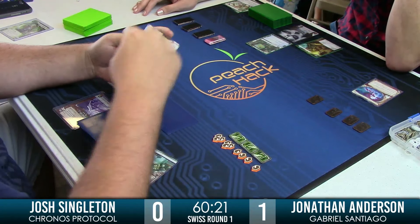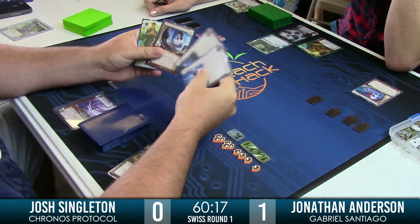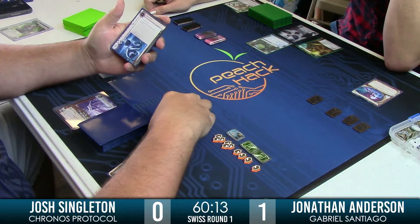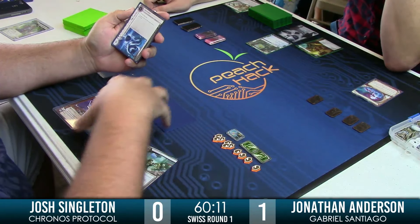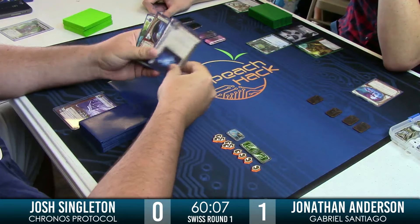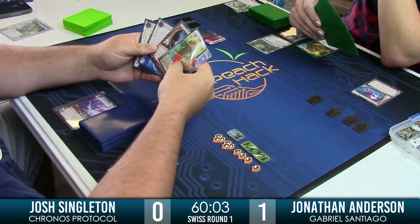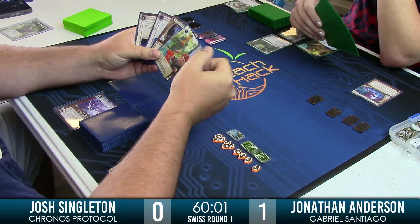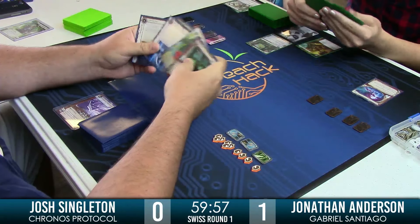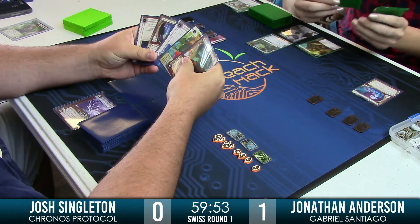So if you're Josh, why would he draw here — is it mandatory or is it click? I believe that's click-one draw. He has the Jackson. Why would he not use the Jackson here? Maybe he's not wanting to waste the ability to shuffle in cards. He has drawn a second agenda now, and Jackson might become a little more attractive to get those agendas off the board.